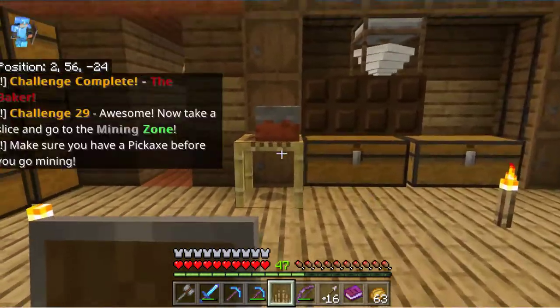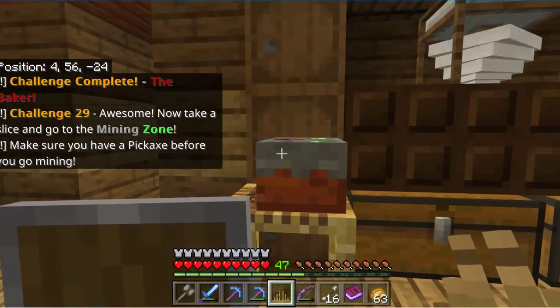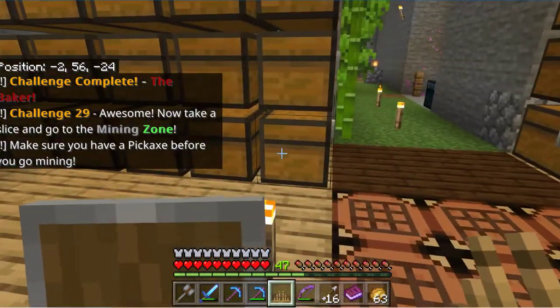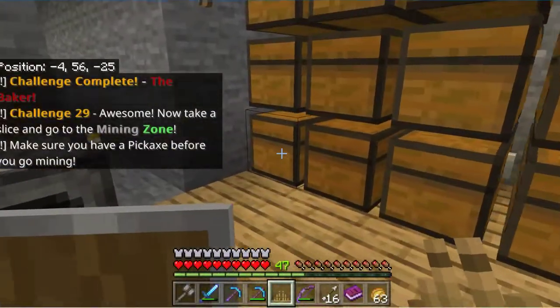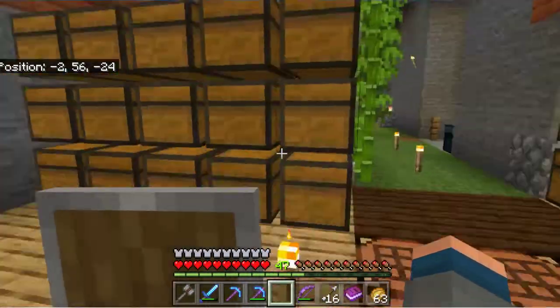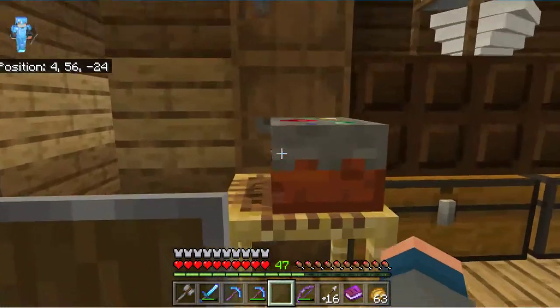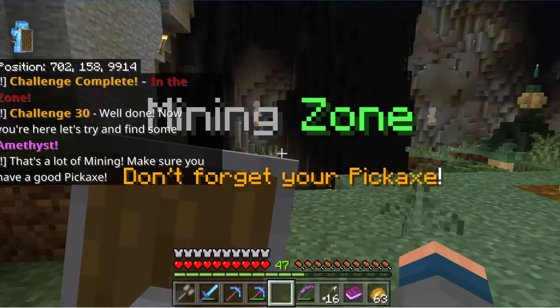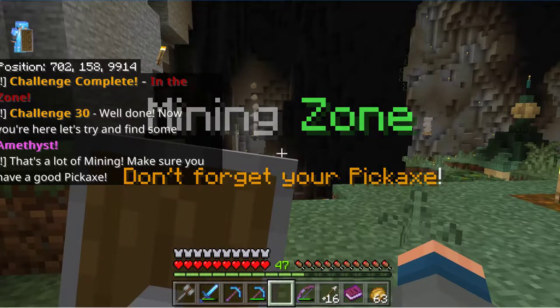Well I've already made the mining cake. Now take a slice — we're gonna have to go into the actual mining area. Okay, fine we'll go in there. Challenge: now you're here, let's try to find some amethyst.